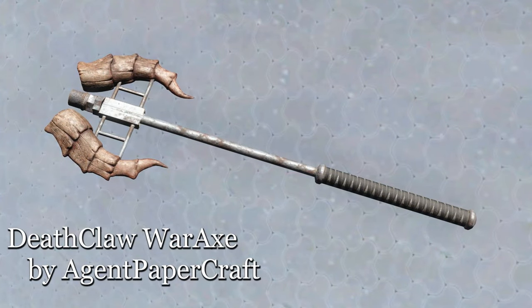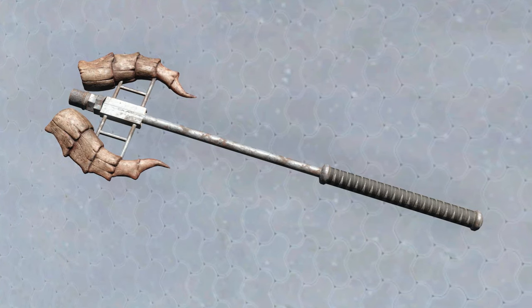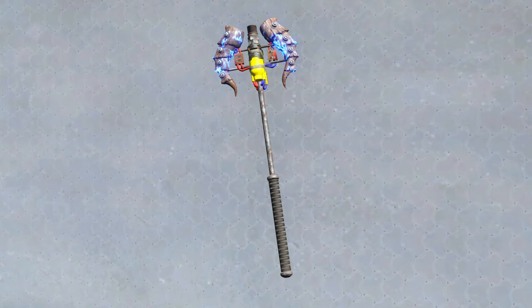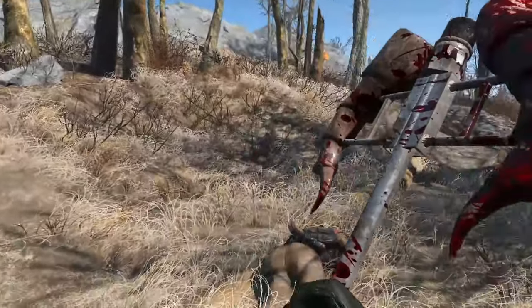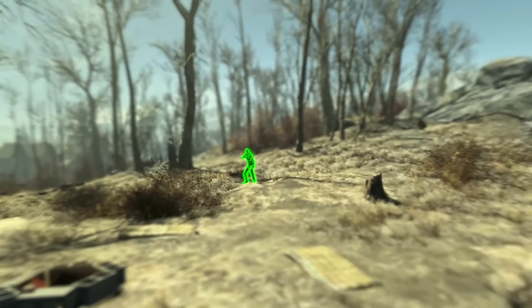First up is the Deathclaw War Axe by Agent Papercraft — a lovely melee weapon you can craft with some Deathclaw horns. There's a standard version and an upgraded version that has a fusion core strapped to it, along with some electrified horns. Very cool, very lore-friendly, and gonna smash some skulls in.